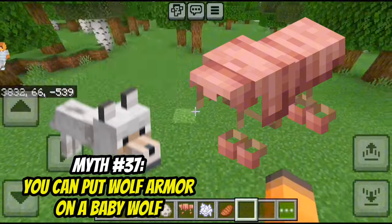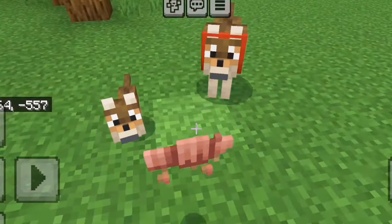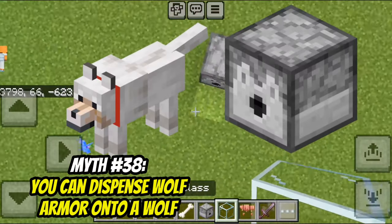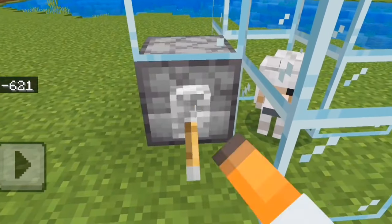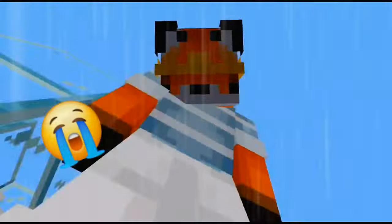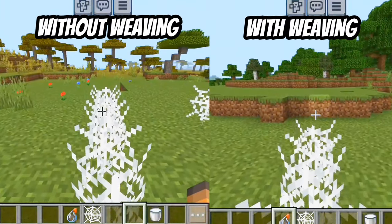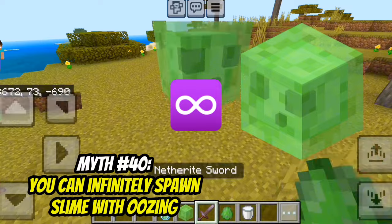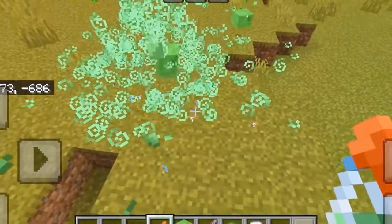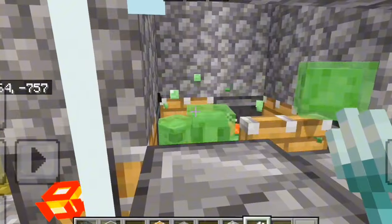You can put wolf armor on a baby wolf. That's false — I think it's too big. You can dispense wolf armor onto a wolf. That's false — I can't dispense wolf armor. The weaving effect makes you go through cobwebs faster. I feel like this kinda works. You can infinitely spawn slime with the oozing effect. It's false — that would be nice to make a slime farm.